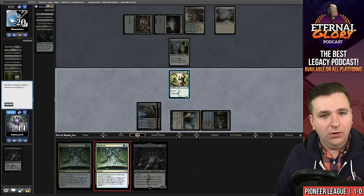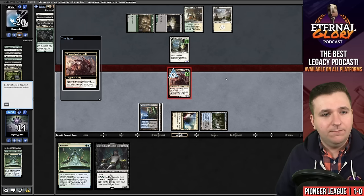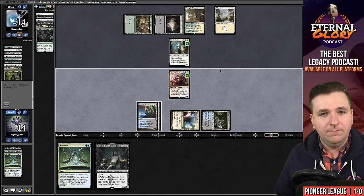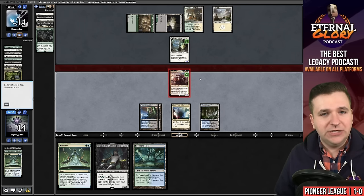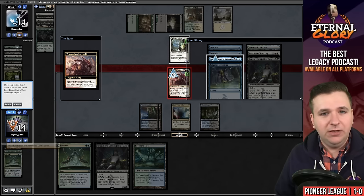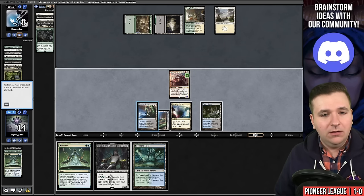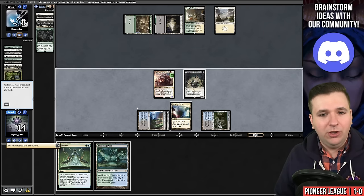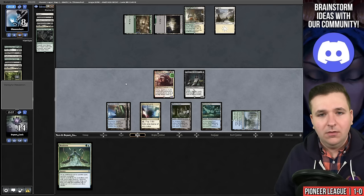Green, blue — we'll play the Neoform, sacrifice the Mandrills, pick up a dragon, go to combat, swing, trigger. I found a time walk — we'll cast it and go to the next turn. Land number five — we'll go to combat. I need to hit another time walk here. We do — Karn's Temporal Sundering, and this should be the game. Bounce the Informant, they'll go to eight. Now I can play Tasigur, play Breeding Pool, and that should be lethal. Land number six. We did it — we are now two and zero.